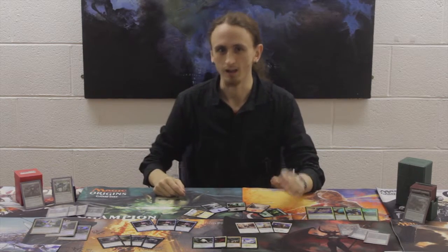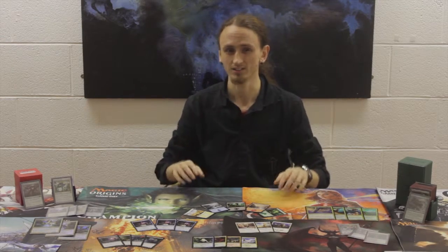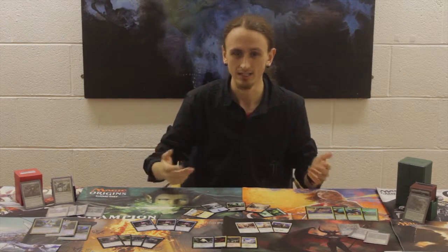So how do you actually play the game? Well, there's a few things you need to learn first. For example, you are a planeswalker, kind of like a mighty wizard. In the world of Magic, you need to use mana, a form of energy, to play your cards. Mana is represented in five different colors.